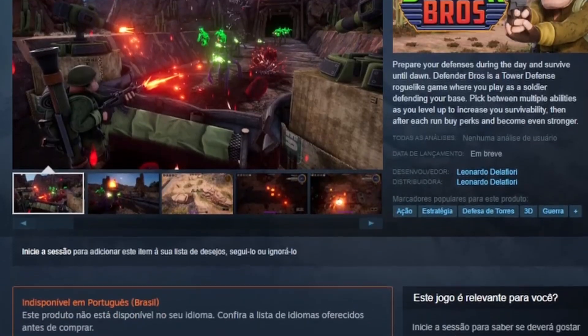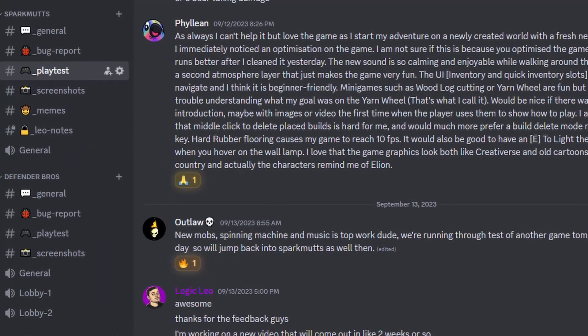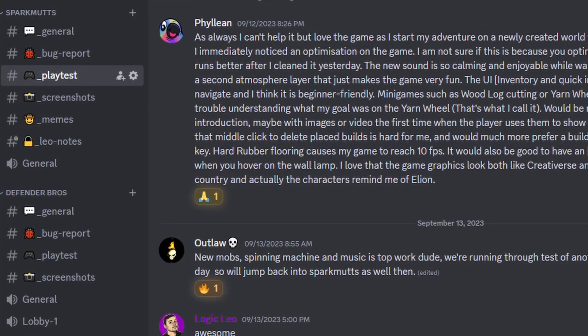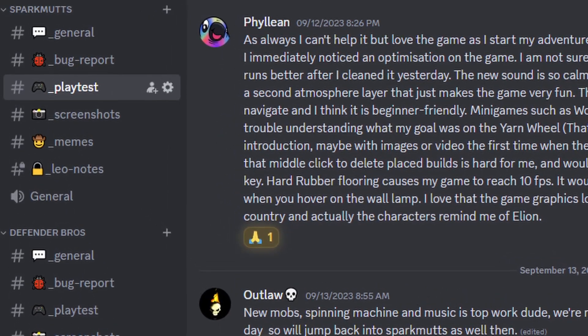I've already launched the Steam page for the game, so don't forget to put it on your wish list. I've also created a new area on the channel Discord server — there is space for both Spark Mutts and Defender Bros, as well as new voice channels. I'm gonna be sending 5 Defender Bros keys and 5 Spark Mutts keys right after uploading this video, so if you manage to grab one, hit me up so we can play together.